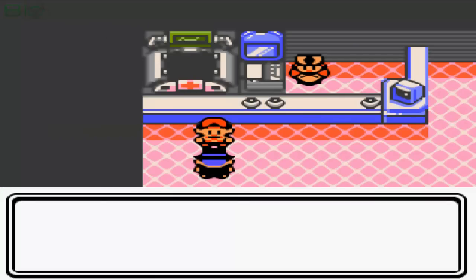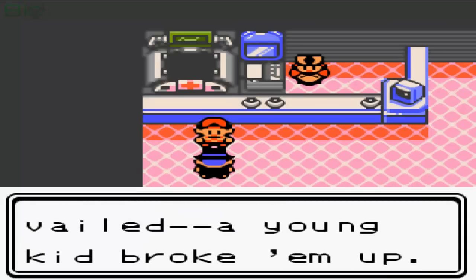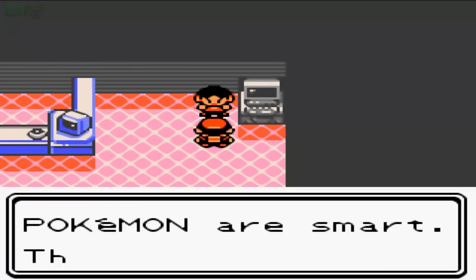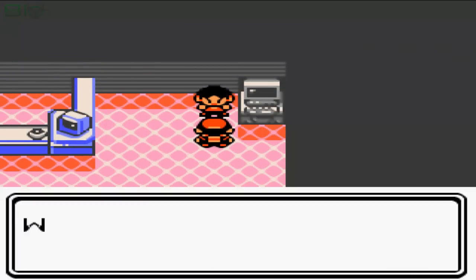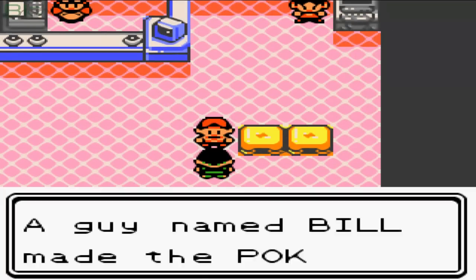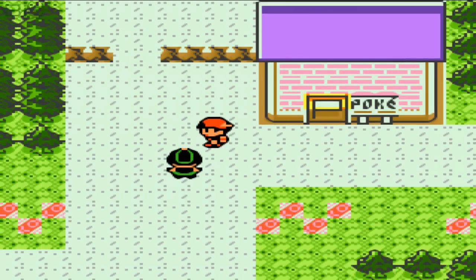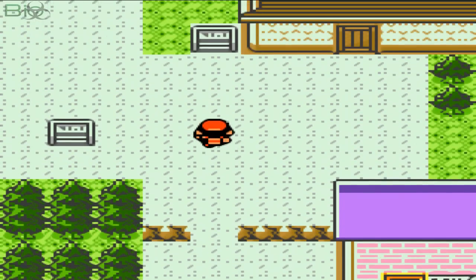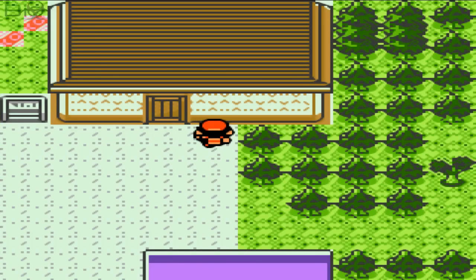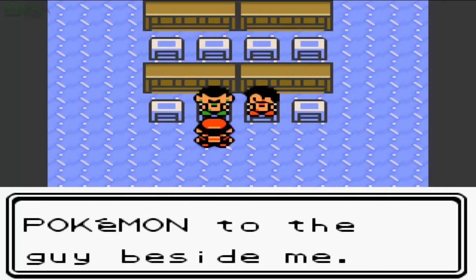I'm going to heal up my Pokemon now in the Pokemon Center because I forgot to do that last episode. As usual I'm going to have some random conversations with people in random places because at some points in the game they might give you a useful item. What we're going to do today is visit this Pokemon School and afterwards explore and walk through the Sprout Tower.